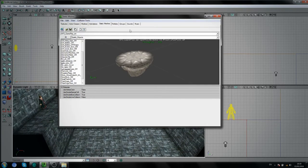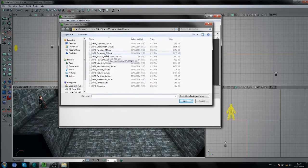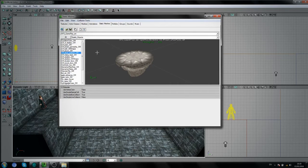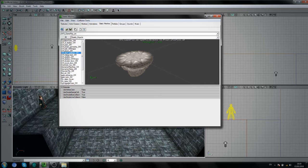First things first, we need to get our mover. We open the HP3 gameplay static mesh package and we need to go to the group called Spells Objects. Find our float platform — the Carpe Retractum one.